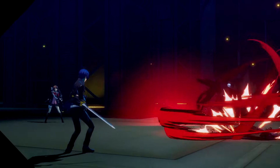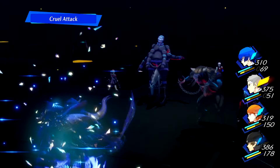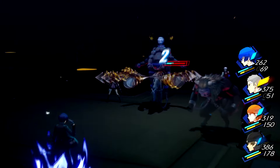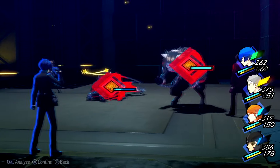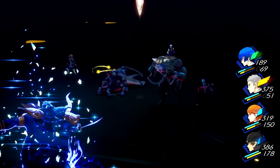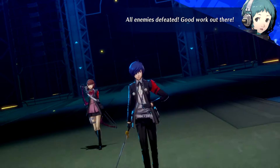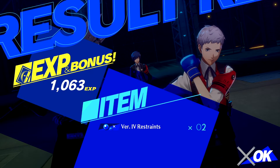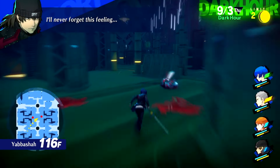Trying this guy out for the first time, I was pretty surprised to see the results. You'll soon realize that Crit Rate stacking is really damn absurd. The physical boosting skill cards can be obtained through Shuffle Time in Tartarus — these include Strike Boost, Pierce Boost, and Slash Boost.